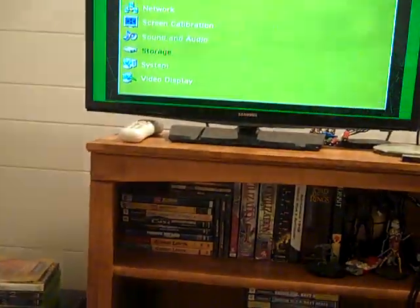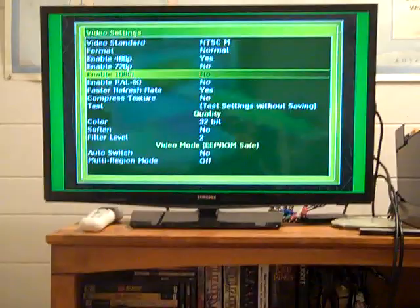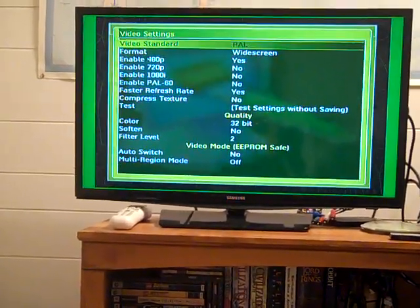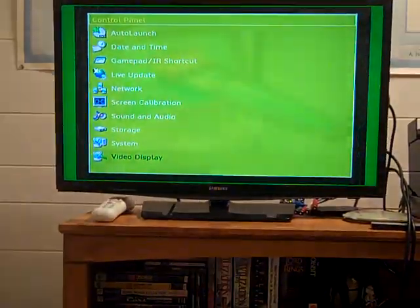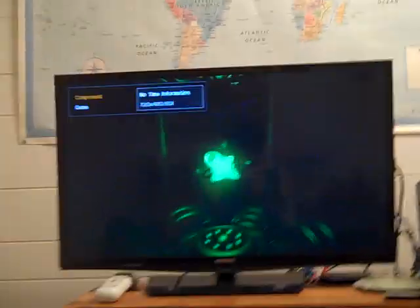Let's check the video display settings. I have 480p turned on, 720p off, and 1080i off. My format's normal, I can turn it to widescreen. NTSC-M - definitely want to leave it alone at that. So I'm going to turn off 480p here and see what happens. You would think that would work. You have to restart the Xbox as well. We'll restart the Xbox into Unleash X. I don't know if that was running at 480p before or not - it doesn't matter. And then I'll show you that this doesn't work.